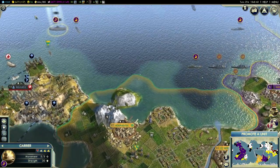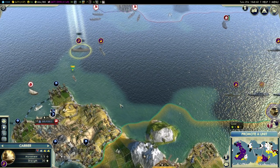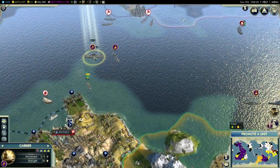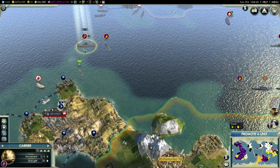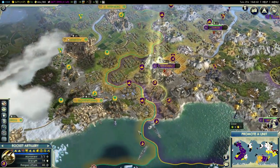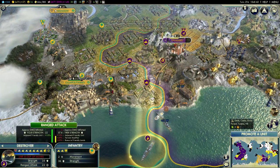Bombers also use oil and are quite decent until you can get a hold of stealth bombers. Stealth bombers cannot be placed on carriers since the last patch, so they use oil as well. Carriers also use oil. So oil is very important, even more so in the age before aluminum-type units. Keep that in mind.